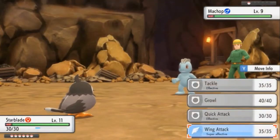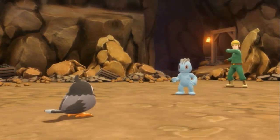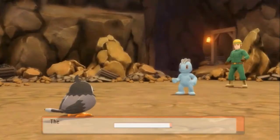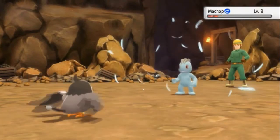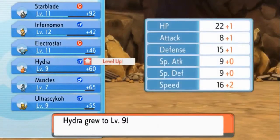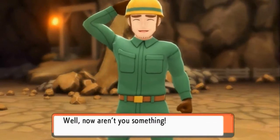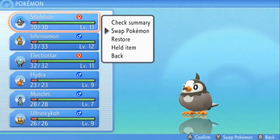Starblade uses Wing Attack, then the opponent uses Focus Energy. Another Wing Attack finishes off Machop. Everyone gains experience points and we're training hard. Let's switch out more Pokémon — bringing Infernamon back in, who took a beating from Onix earlier. We also find a Potion nearby.